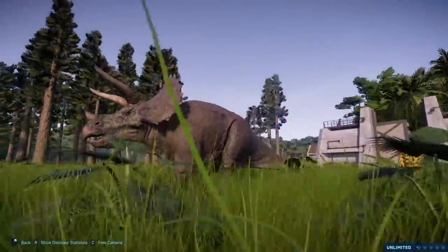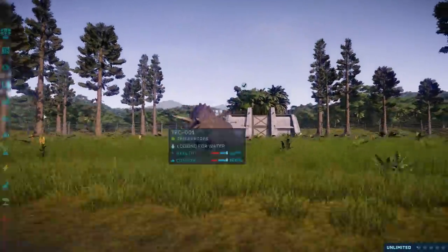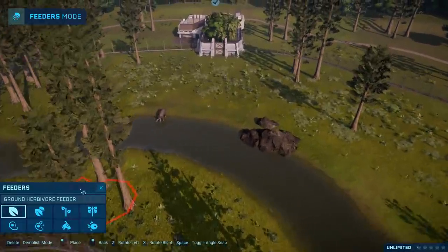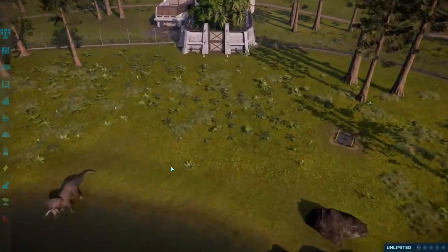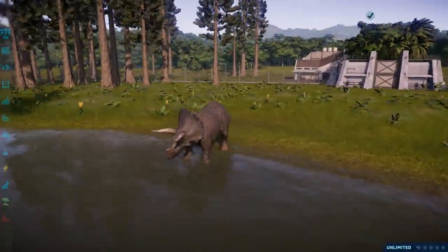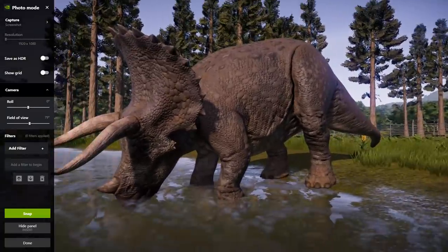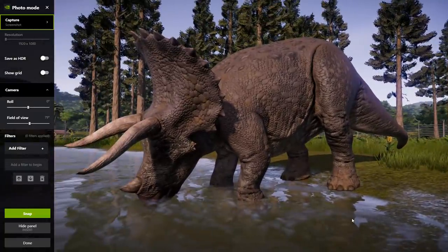And there she is, looking beautiful. I think maybe she needs some food, actually. Looking absolutely majestic, as Triceratops — one of my favourite dinosaurs — always does. But she is a vast improvement. It's hard to put into words exactly why, which is why we do the comparisons. I can look at that Triceratops and say to myself, that's a good-looking Triceratops, and look at the Jurassic World Triceratops and think, that is a bad-looking Triceratops.